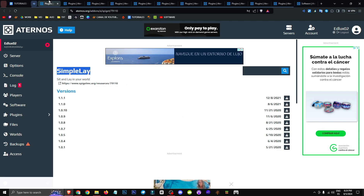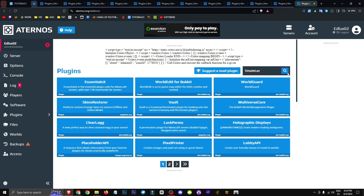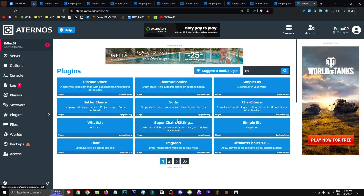Choose the version that we want. We'll go to Plugins and search for Simple Lay, or we can check for mounts or search for sit — there are chair mods available as well.